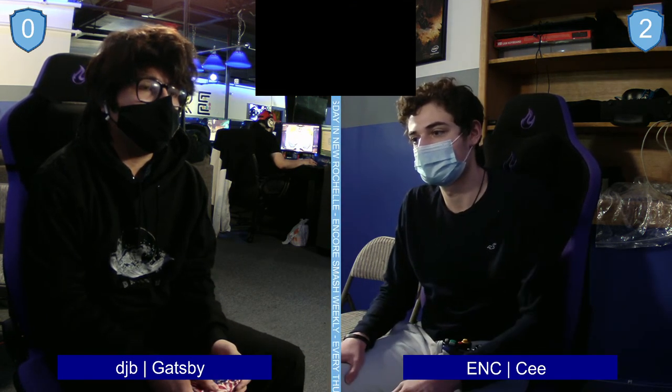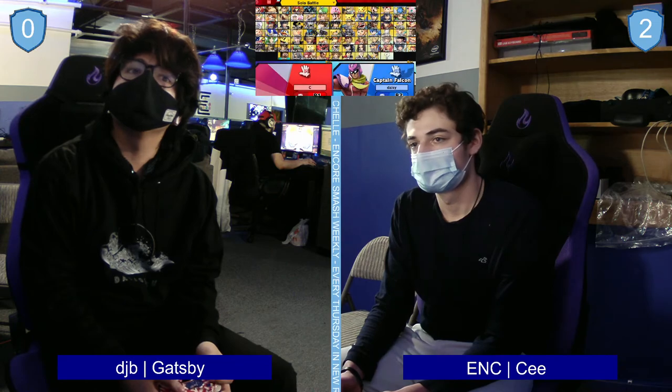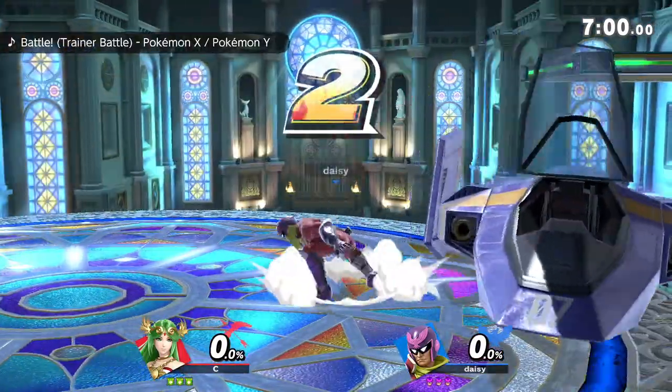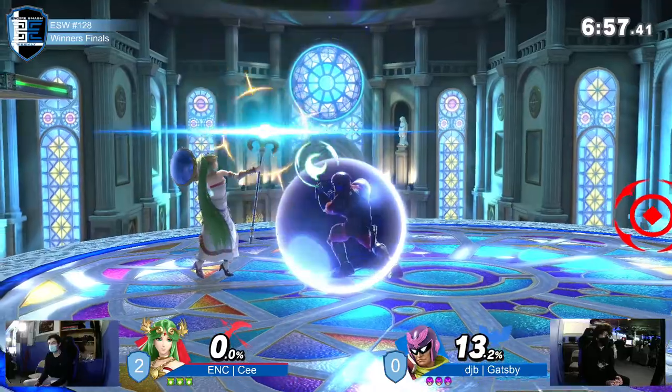Gatsby has these moments of explosivity and they're fantastic, but C is just too consistent — always getting damage, always putting him at the ledge, always finding some way to end his stock. As we move into game three, it's kind of do or die for Gatsby.